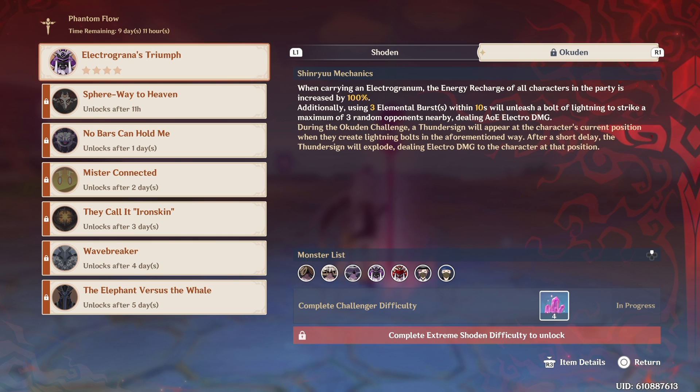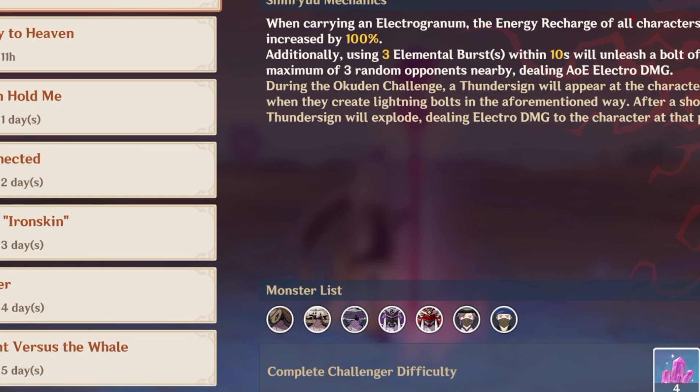So a thunder sign will appear below your feet after you proc your 3 elemental bursts in 10 seconds mechanic. After a short delay, the thunder sign will explode, doing Electro Damage to the character at that position. So if you want to challenge yourself, go ahead and get a crack at it.